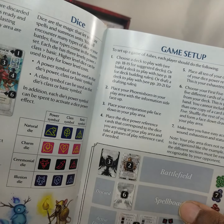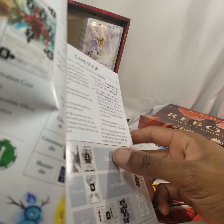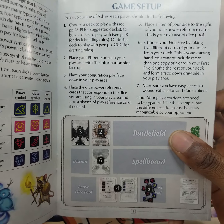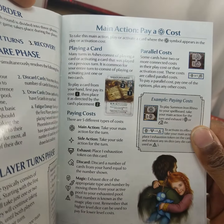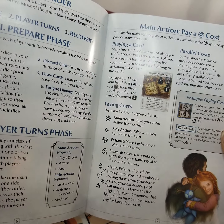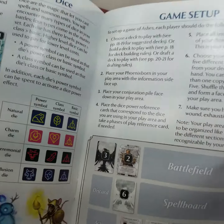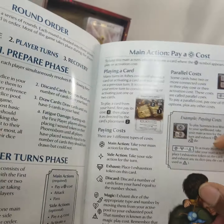We got spell cards. We got dice — you roll the dice. Every time you roll ten dice at the beginning of a round. And then you can hit some of those symbols, and that determines what you can cast.